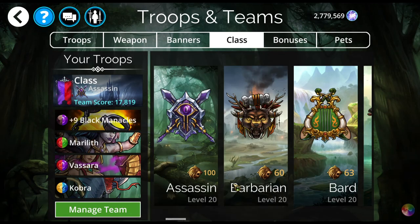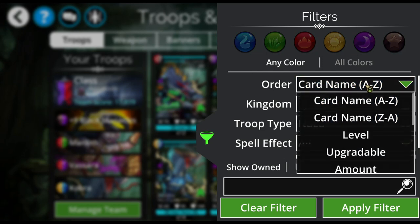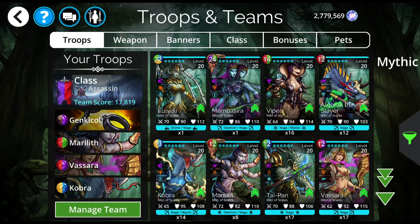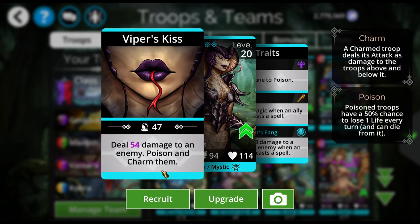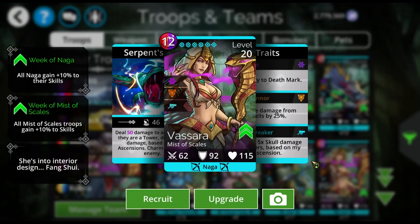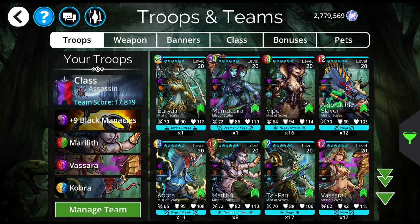Normally this would be the point where I use a team with a Legendary on it. However, Viper does damage to an enemy, poisons and charms them. For two mana less, you could use Vasara, who does damage to an enemy and charms a random enemy. She doesn't poison them, but she costs two less mana and I'm not worried about the poison.